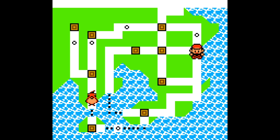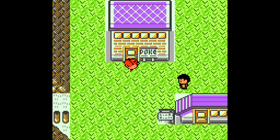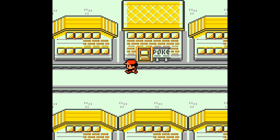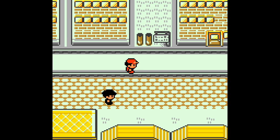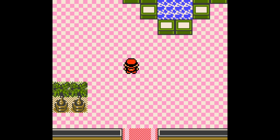So we've got the Silph Co. We can beat Giovanni at the top of that — well, I mean, we can try. And we can try and get a Shellder and a Starmie. I think you can get them on the way to the Pokemon League.